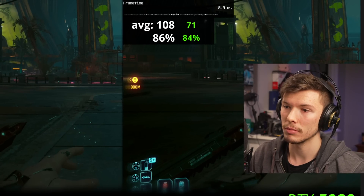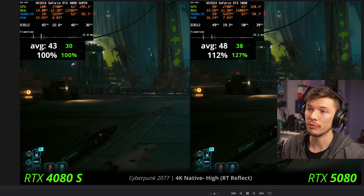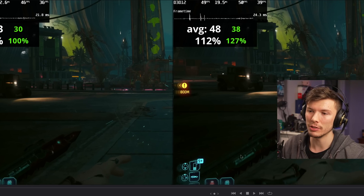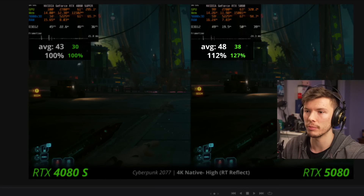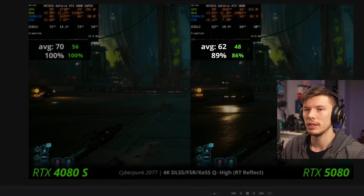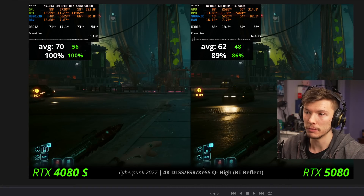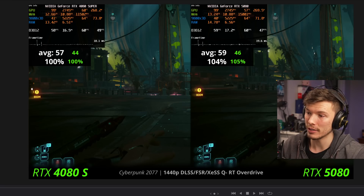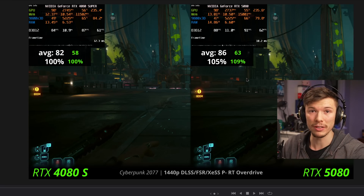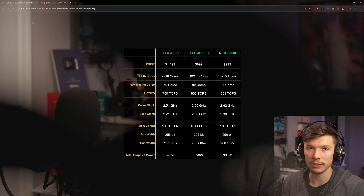Ray trace reflections are only 6% faster in Cyberpunk, and it's actually slower in one test — I didn't double-check that number but it is slower versus the 4080 Super. At 4k with ray tracing you still can't really use ray trace reflections on this thousand-dollar graphics card — you're getting 40 fps at native and need upscaling, where the 4080 Super actually pulls ahead. With RT overdrive it's 18% faster, but even at 1440p native you're only getting 33 fps. With performance upscaling at 1440p it's only 4-5% faster. The performance just isn't that crazy, and honestly it doesn't surprise us because we knew the specs beforehand.